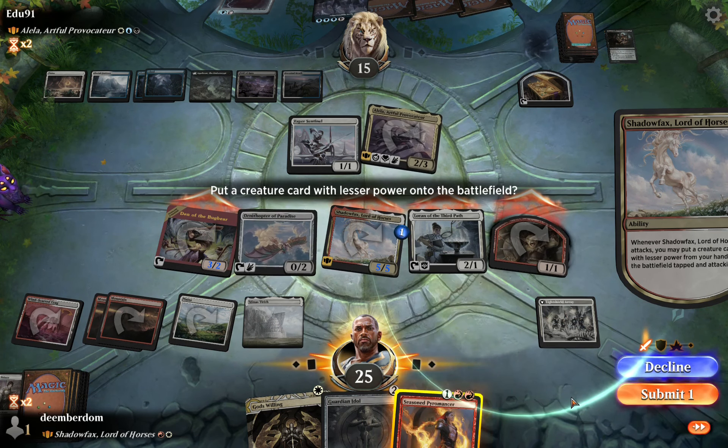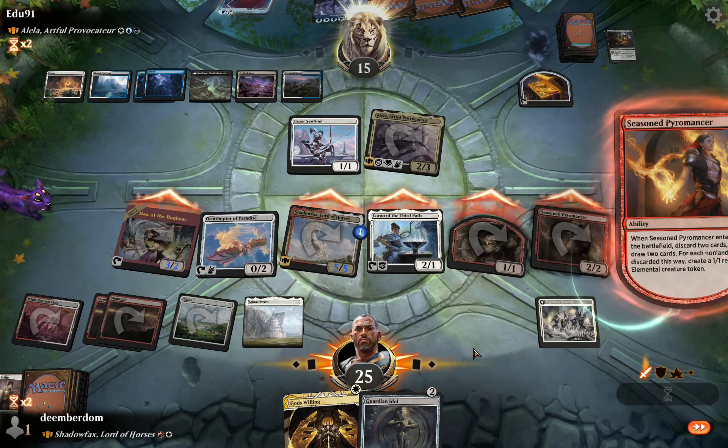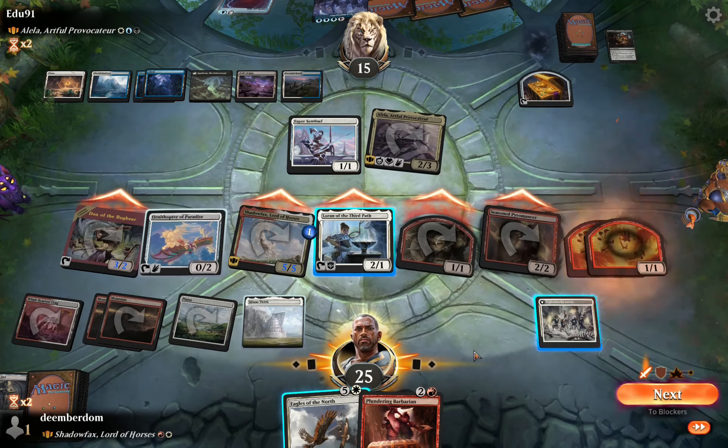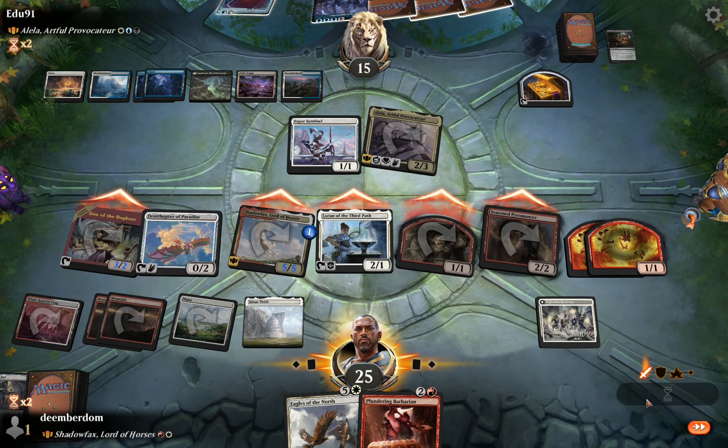I'm really not happy to get rid of God's Will — that seems like a good closer. But Seasoned Pyromancer forces the double discard, and honestly getting Pyro in play with all that power on the board seems very worth it here.